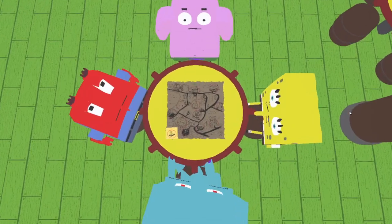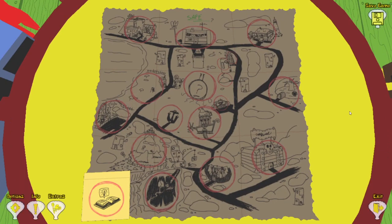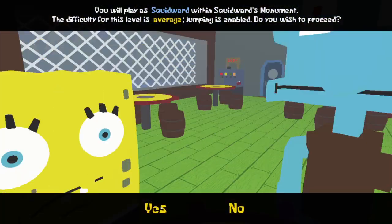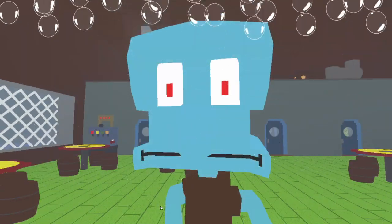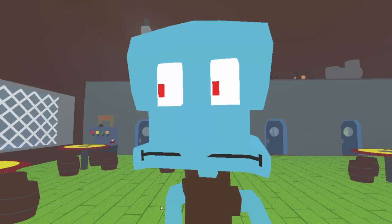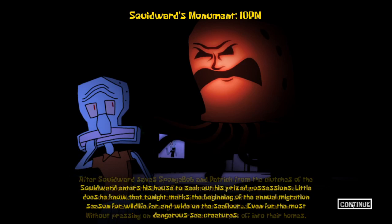That's all with 3451 Anchor Way. Patrick's Rock doesn't have any strats. Now I'll be showing you Squidward's Monument — my favorite level. Actually, it's my favorite level.